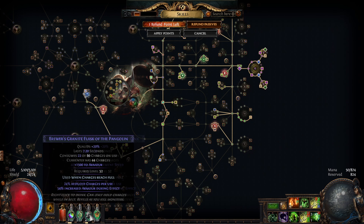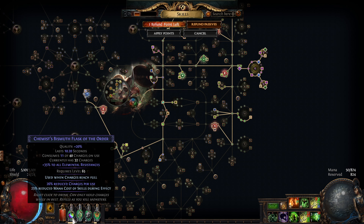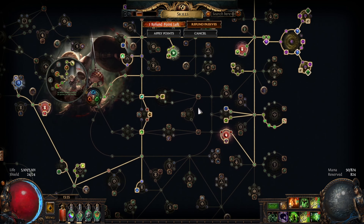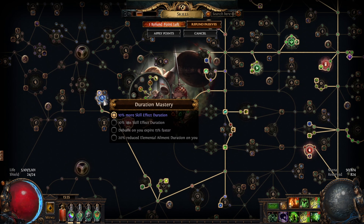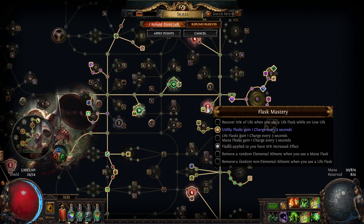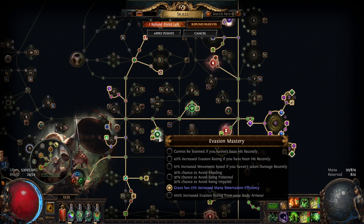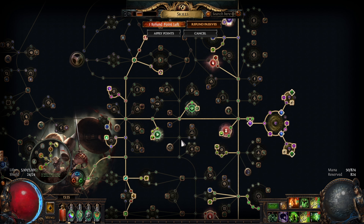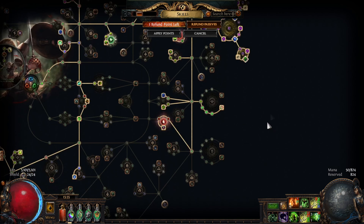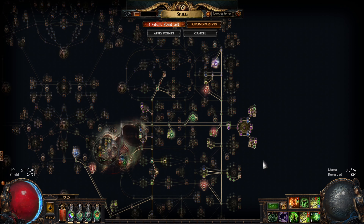I know some people prefer Avatar of the Slaughter, but I feel like the extra attack damage doesn't do that much for us and the evasion rating is pretty minor, so I opted for Avatar of the Chase for better quality of life overall. There are a few reasons why we have Druidic Rite, Careful Conservationist with flask mastery, and Profane Chemistry with flask mastery — those give more flask effect and help maintain the Bismuth flask at all times. On the duration mastery we get 10% skill effect duration, 10% life, 20% increased area of effect while wielding a bow, and Grace has increased mana reservation efficiency. We also have corrupted blood immunity through the jewel mastery.